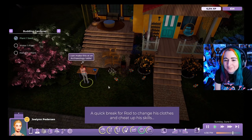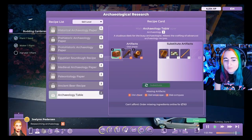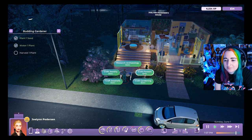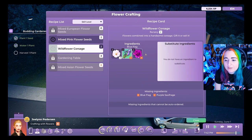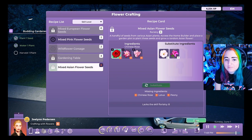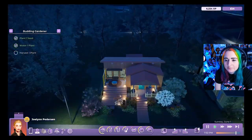Quick break for Rod to change clothes and cheat up skills. He needs all the required items for an archaeology table crafting recipe. He checks if wildflowers can substitute for needed components but finds they can't — 'that backfired badly.' He realizes he needs to go hunting for different components.